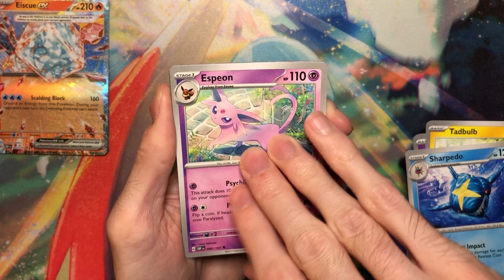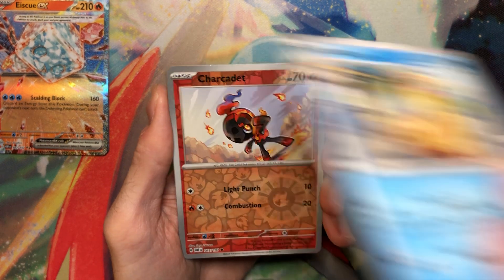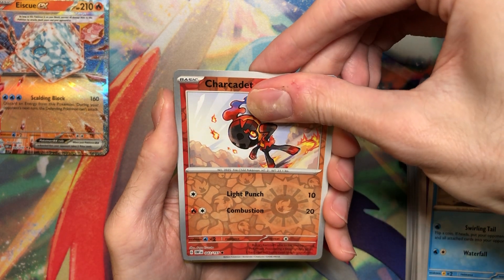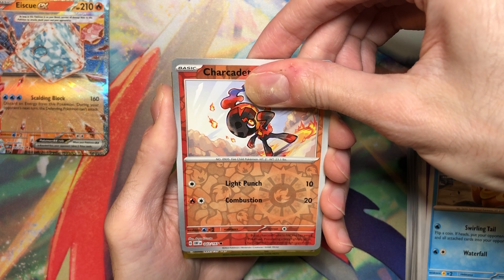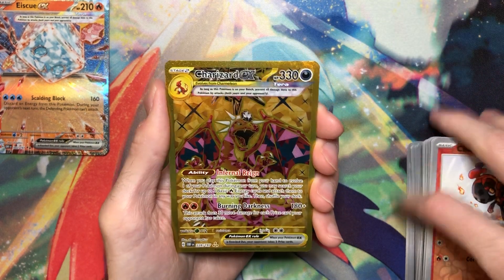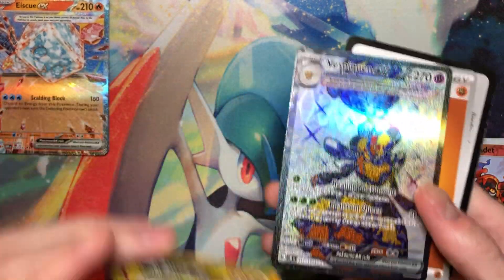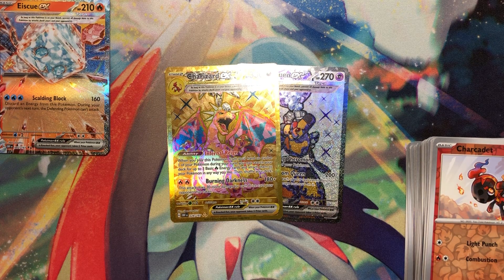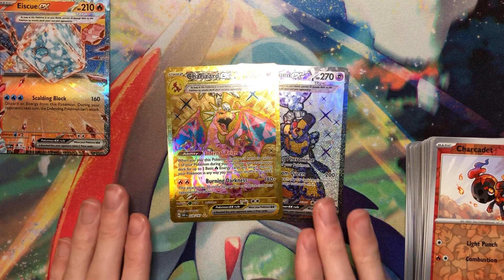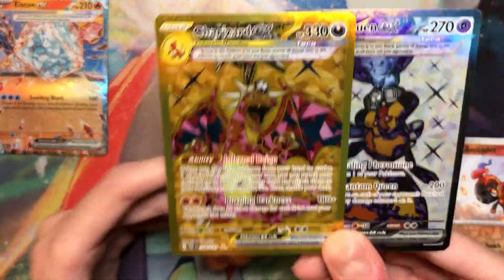Espeon. This is the Charizard — I'm gonna laugh. Floatzel. Alright, what is it? Oh my god! Oh my god! There it is! This is crazy! Oh my god! I think I saw someone pull this exact pack, which is hilarious. This never happens to me, by the way. I never pull double bangers like this.